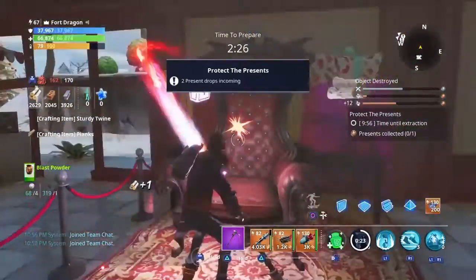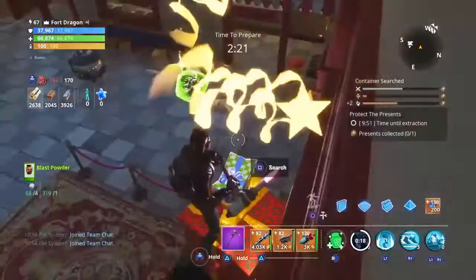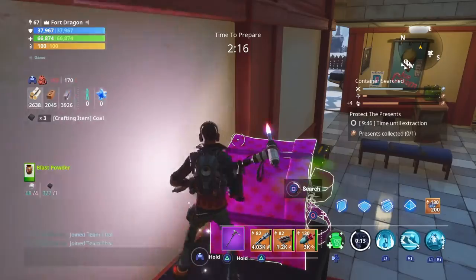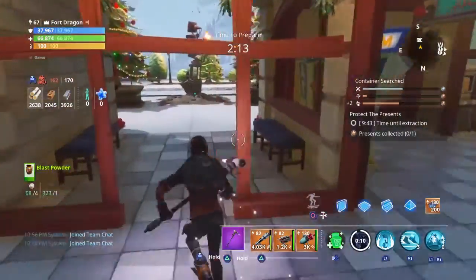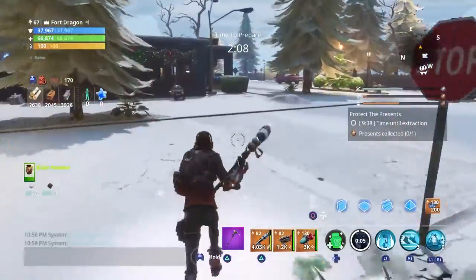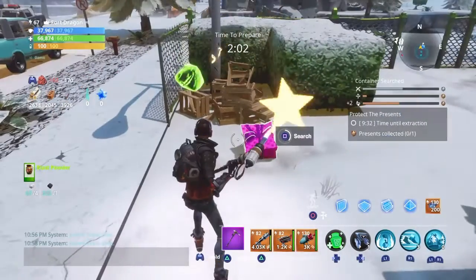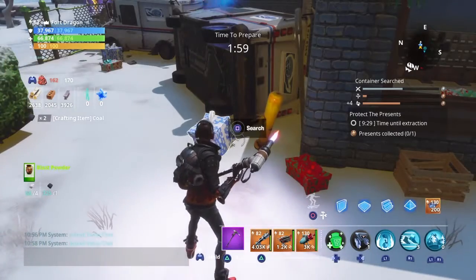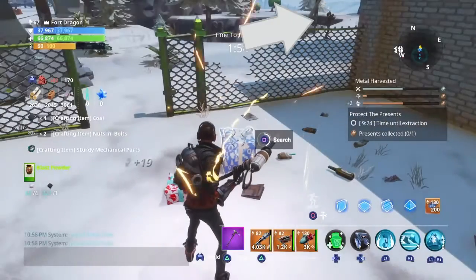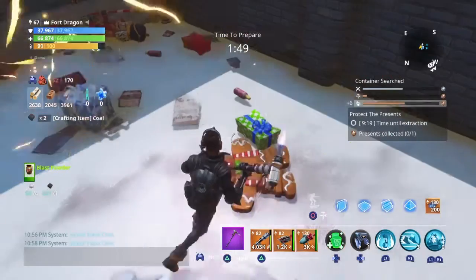There's nothing under this Christmas tree except for those little boxes. What you want to do when you get to these presents is get the one on top first, because if you do the bottom one first it will break the one right above it, and you'll lose basically two pieces of coal. This area is usually where we have terrible Husk problems — a lot usually spawn over here and you get a bunch of Trolls — but it seems they didn't spawn this time.